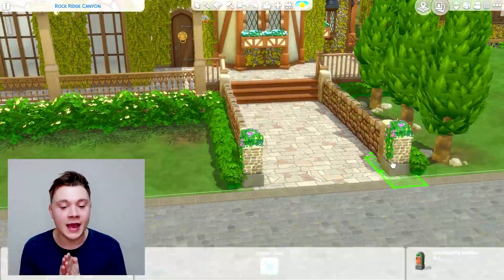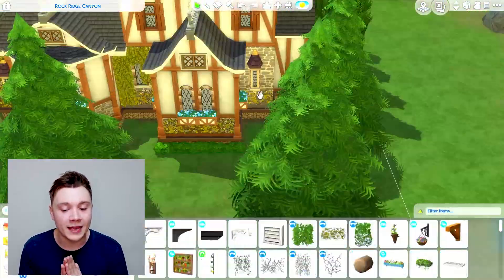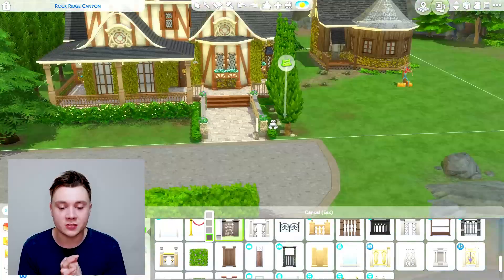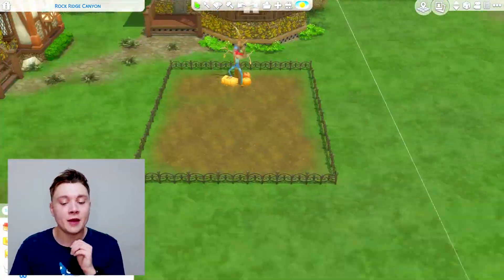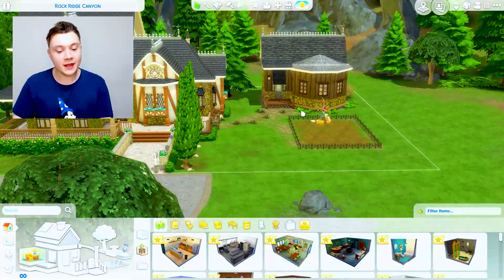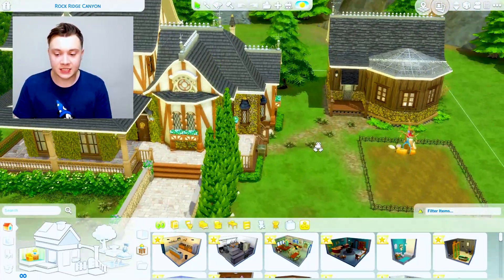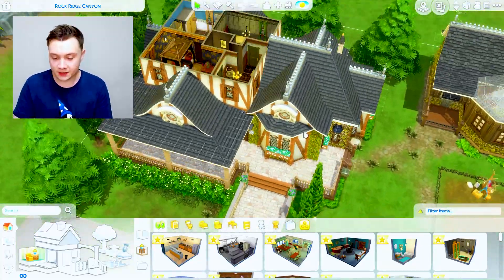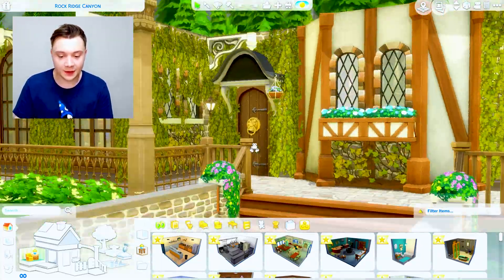Anyway, this is it for the build. As you can see, it's a relatively small place given that it's such a large lot. I wanted to keep it very natural and open. If we go in now, I'm going to show you guys the inside of the lot because I didn't actually design that in this video. Alright guys, this is the lot in question. I did change it a little bit from when I did the speed build, but it's mostly the same. So let's do a little house tour.